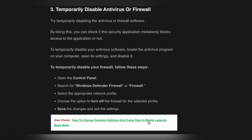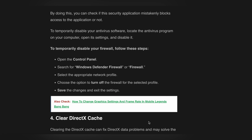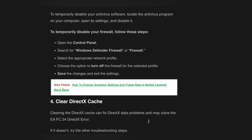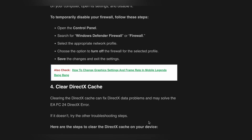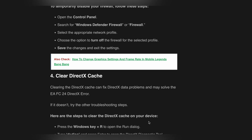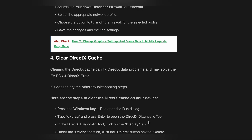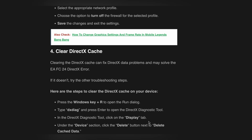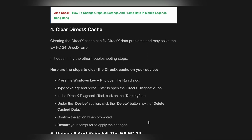Another solution is to temporarily disable your antivirus or firewall. By doing this, you can check if the security application is mistakenly blocking access to the game. To temporarily disable your antivirus, locate the program on your computer, open its settings, and disable it. To temporarily disable your firewall, open the Control Panel, search for Windows Defender Firewall, select the appropriate network profile, choose the option to turn off the firewall for the selected profile, then save the changes and exit.